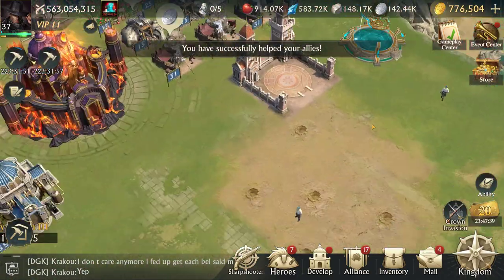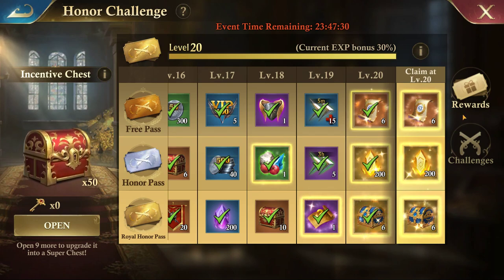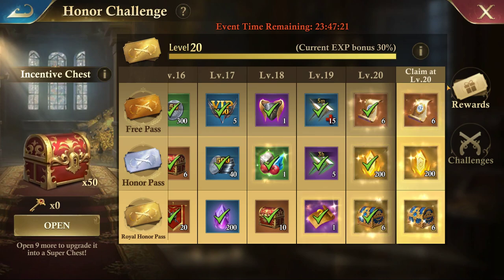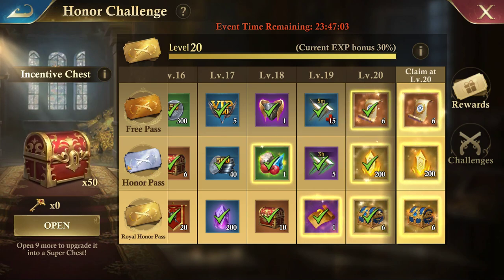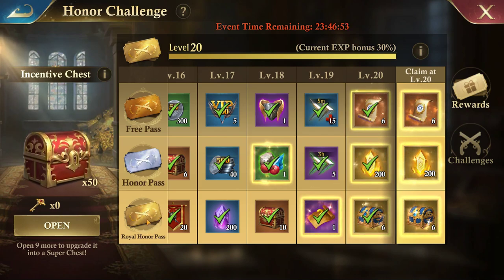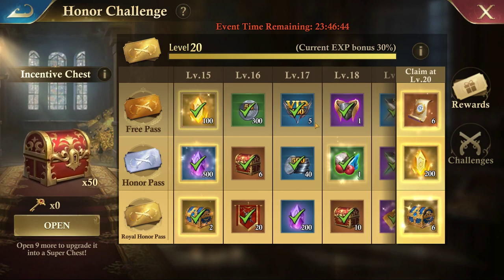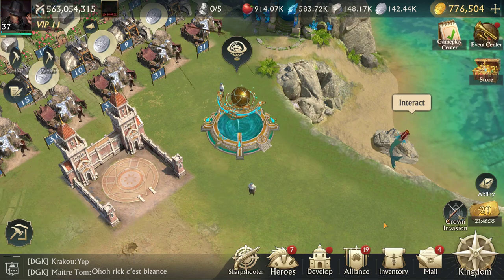After getting the Warren Officer set, the next set to focus on is the Storm set. You can get that through the Honor Challenge event — I think it's every other week — which flips between gems and equipment. There's an option to upgrade it: it's $5 for the silver pass and $10 for the Royal Honor Pass, which gives you more storm scroll chests when you're doing the armor version.